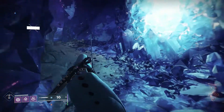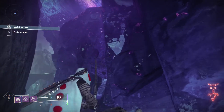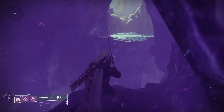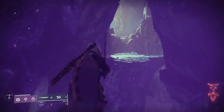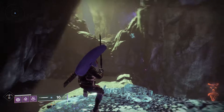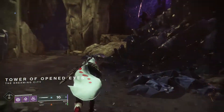Titans and Warlocks are very similar, so you can just follow what the Warlock does. You're gonna jump up here, and this jump looks a little crazy. Titans and Warlocks, you can hit your head on the right, so try to follow about over here and you'll be fine jumping right through.